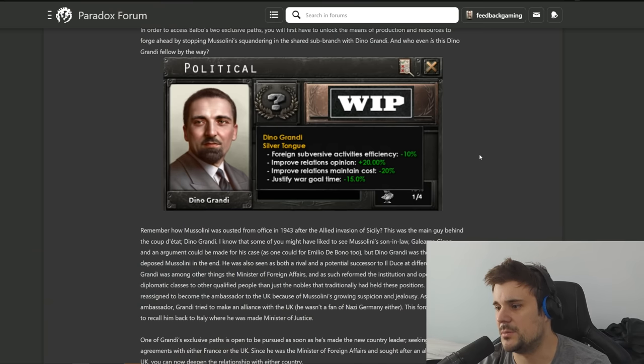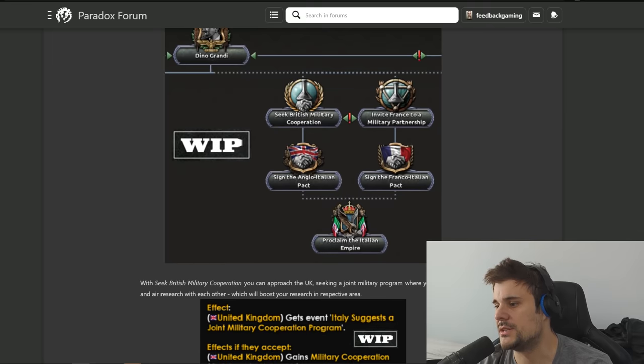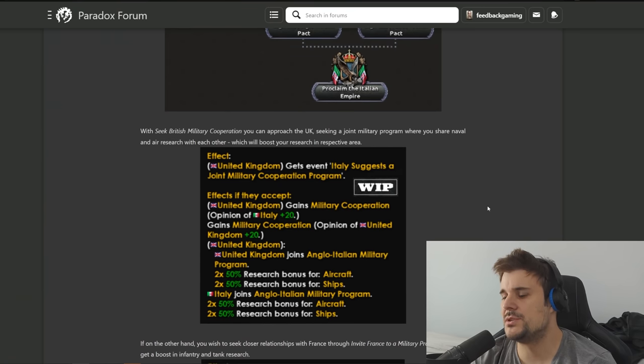Next up we have Dino, the alternative Duce, who has options to build relations and forge a more stable Italy. He also has justification wartime minus 15, which is really good - especially for those early conquests. The more you can reduce justification time, the more conquest you can do early game. Dino has a special ability to forge relations with the UK or France, which is interesting because there's an alternative French path where you let Italy have the Horn of Africa.